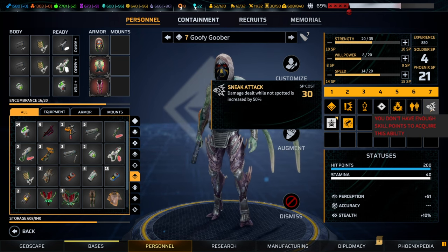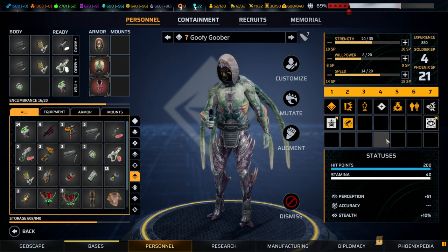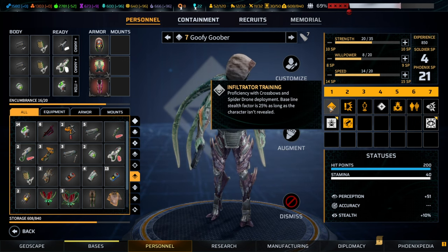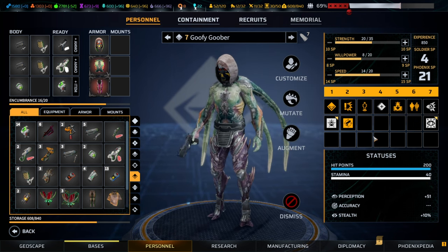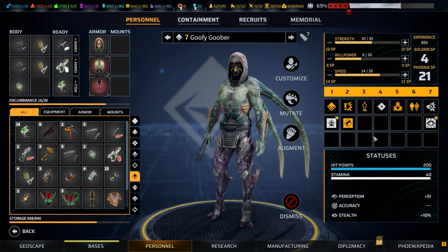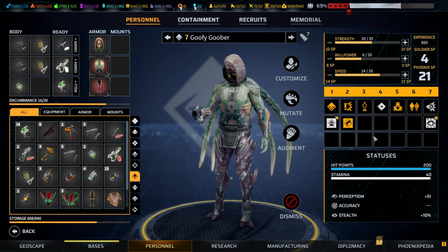All other skills are mediocre — vanish is okay, sneak attack damage is okay but requires you to fully focus on stealth. If you really want to play the infiltrator, pair it with an assault or a technician. The technician route has an interesting arc: you can sneakily deploy turrets that flank enemies. The assault arc is more of a tank style where you deploy decoys and have faster movement.